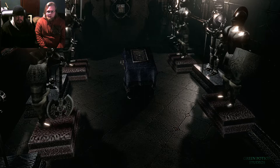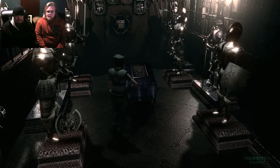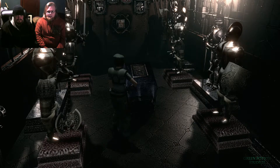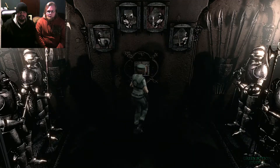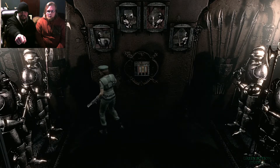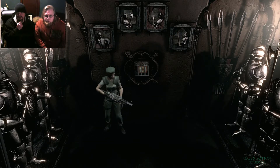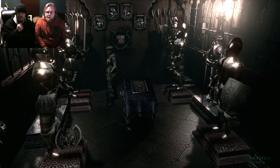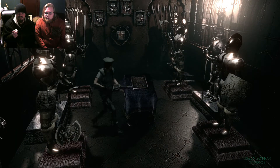How does this puzzle work? There's a clue — it's the pictures on the wall. You have to do it so: shield, axe, sword, and spear. Shield, axe, sword, and spear. Is that a sword? Yeah, I think it's sword and spear. Shield, axe, shield, axe — there are two axes.